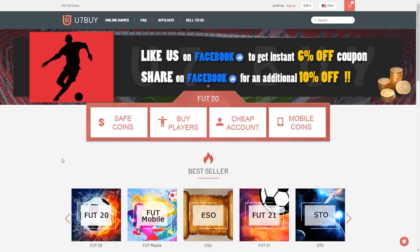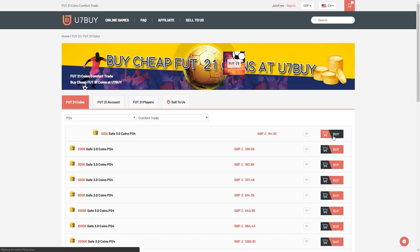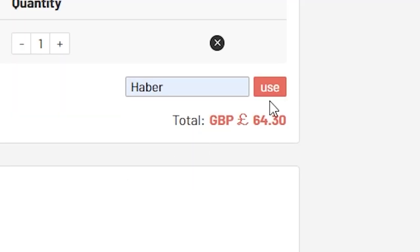How's it going everyone? Welcome back to a brand new video. Today what I've got for you is how to tell if you've packed a board pack. For cheap, fast and reliable fut coins, check out u7buy.com. There is a link in the description, and use the code HABER to get yourself a discount on all of your orders.